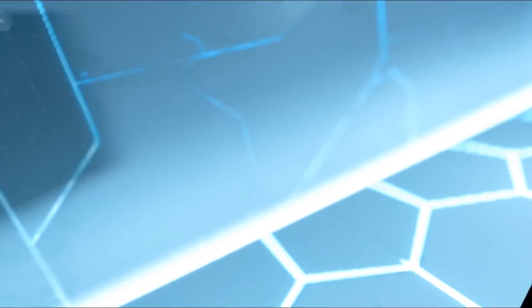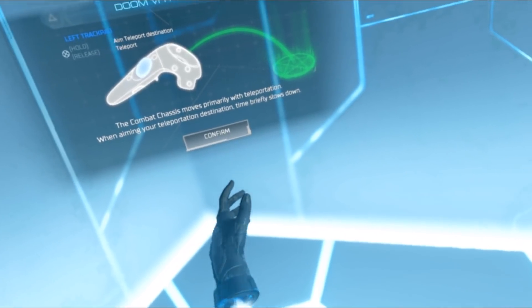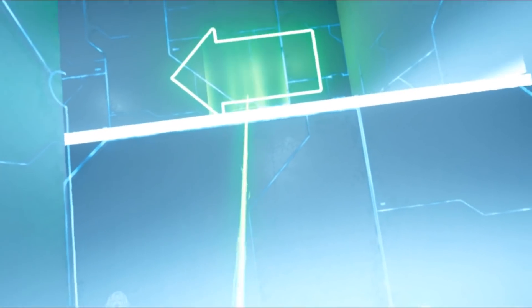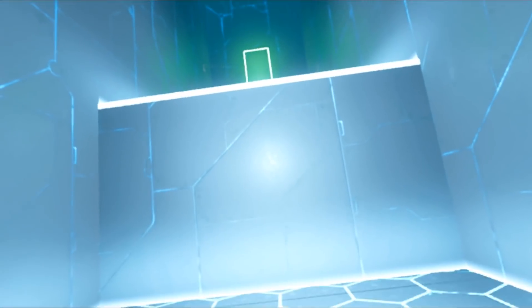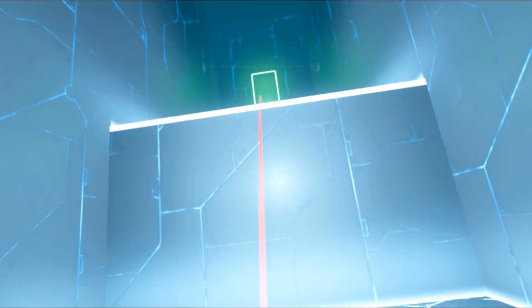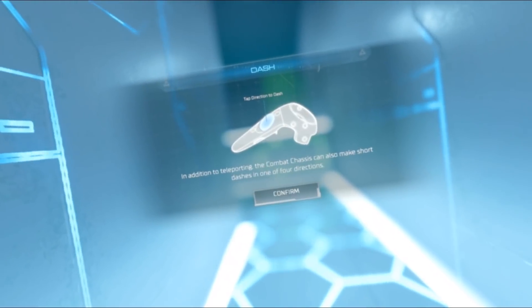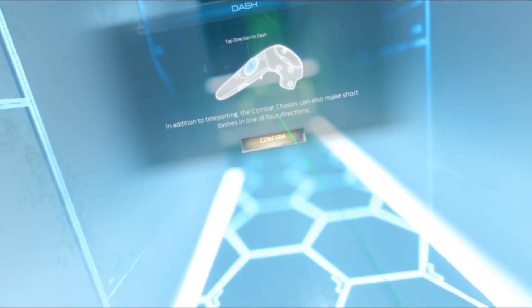Let's see what this thing can do. This is the tutorial level now and I'm learning how to move — it's about teleportation. As you can tell, it's the HTC Vive wands they are showing, because this game is for HTC Vive and it's not optimized for Windows MR at all. But so far everything works perfectly fine. I can teleport by clicking on the left touchpad.